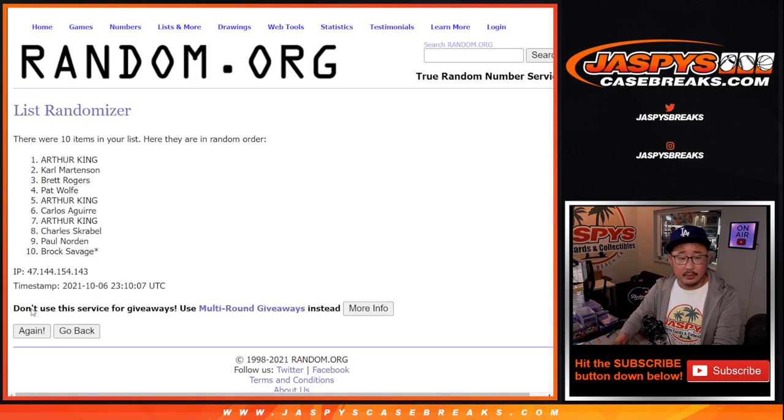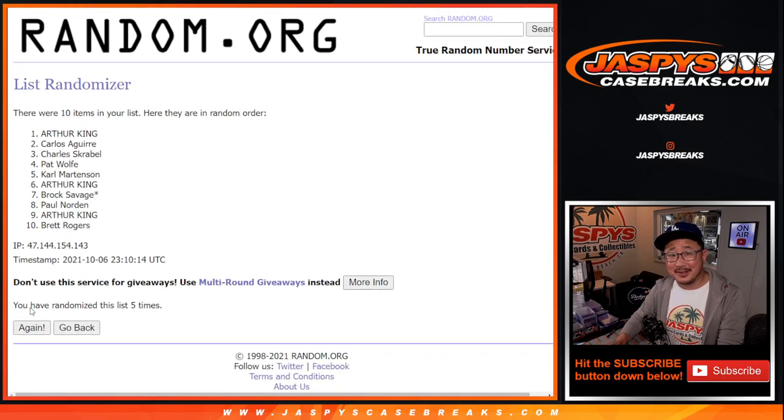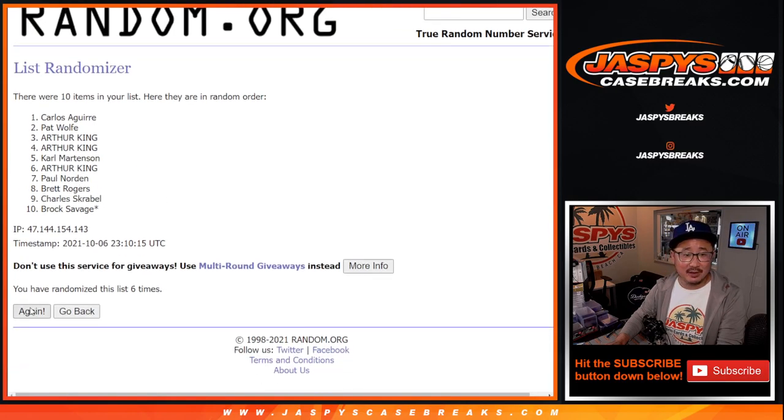Randomized names and numbers, 4 and a 6, 10 times. Counting 1 through 10... after 10, we've got Carlos down to Carl.